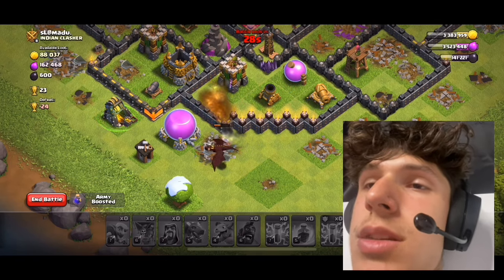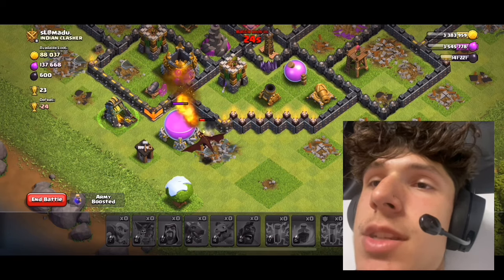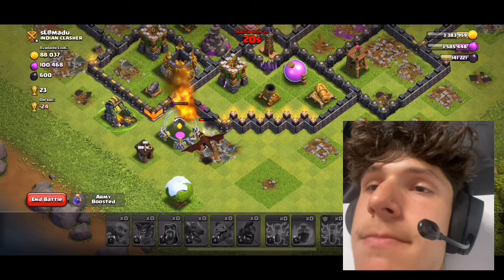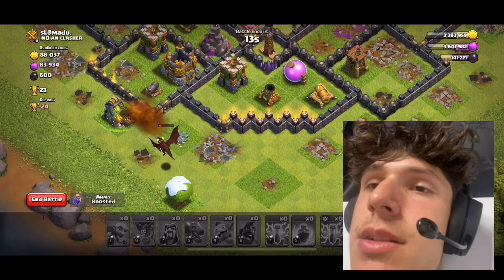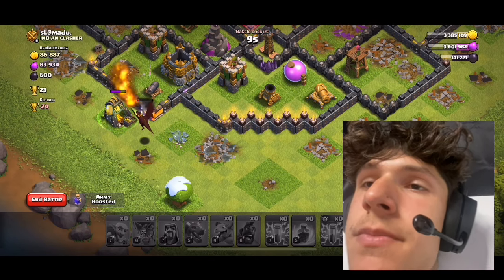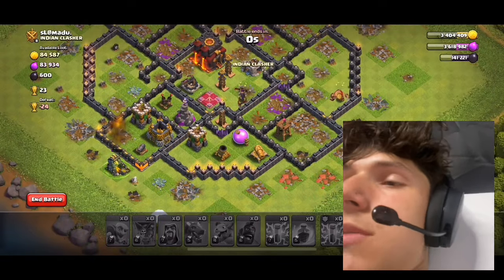Looks like the last dragon — he's gonna slowly but cheerfully die from this archer tower. Nope, he's going out of range. There he goes — and he's dead. Awesome. That's how you get 80% on some random base with my strategy.